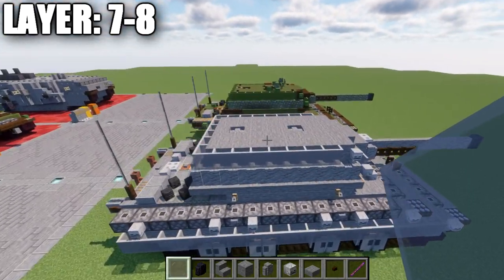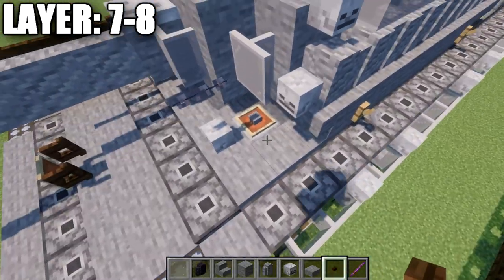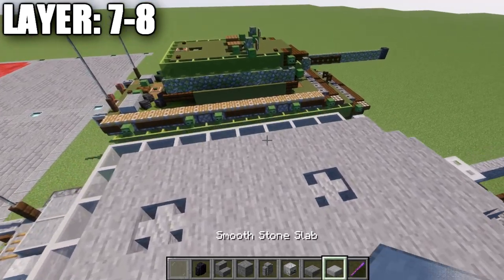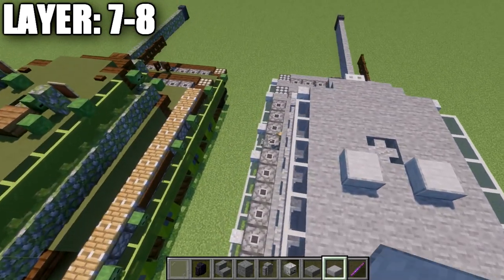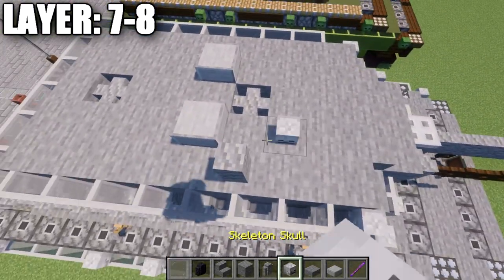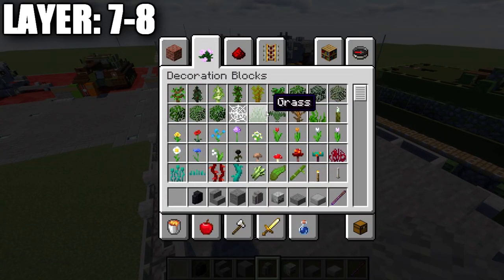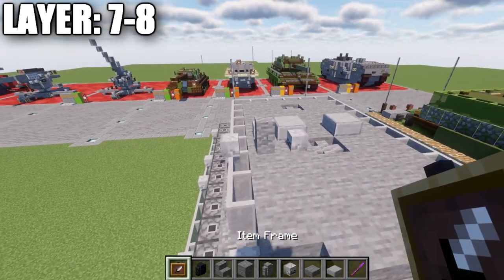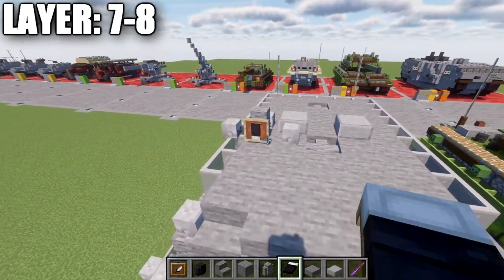With that done, on top to finish the build, grab smooth stone slabs and place one and two on top. For the first viewport, place a diorite wall here and surround the two sides toward the back with skeleton skulls. Grab an item frame, place it coming off that block, and in the item frame place a black bed rotated so the black is facing upward and the pillow downward.